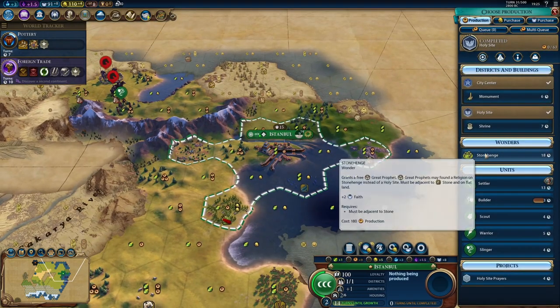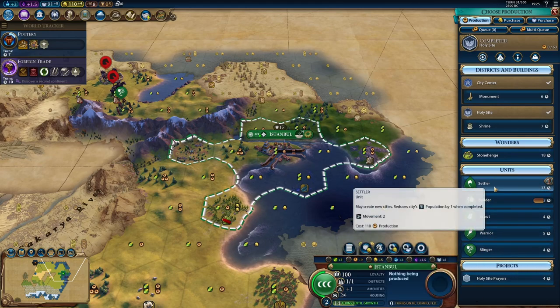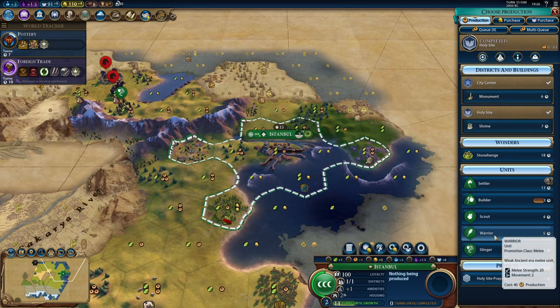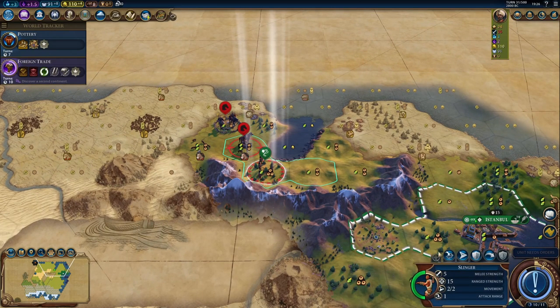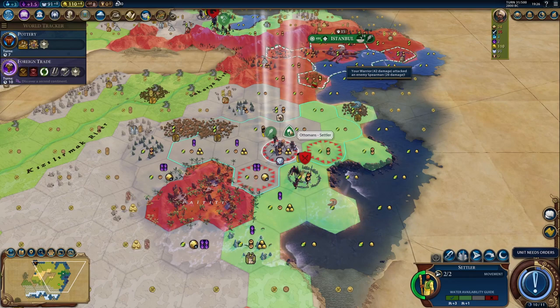I don't think I'm getting a golden age with this type of thing happening. I could get a Heroic Age in 18 turns. Someone's getting the religion — I'm sure someone's building a shrine. I need to buy tiles. I could also run holy site prayers. My slinger is not going to survive that. What if I sacrifice my settler?